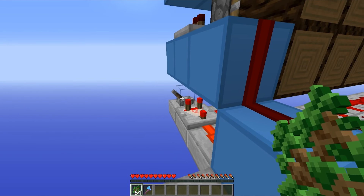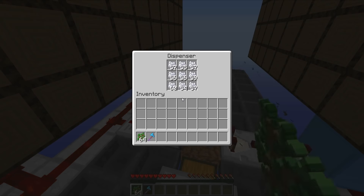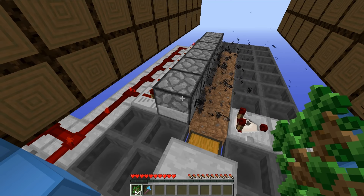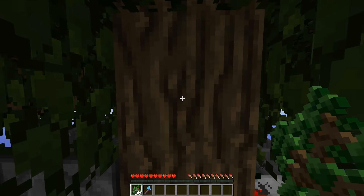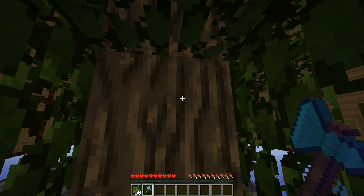Over here we've got ourselves a lever - if we give that little fella a flick, that will activate the farm. As you can see all of our bone meal dispensers have switched on, these are all filled up with bone meal. Even though they are firing out particles, no bone meal is being used, which is a very important point. That only kicks into action when we start placing down the saplings.